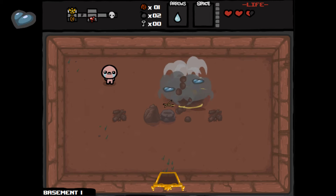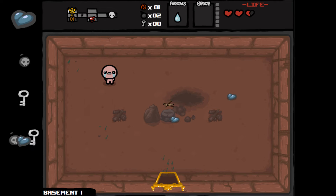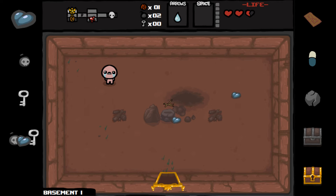Possible drops are soul hearts, bombs, keys, and combinations thereof. It is also possible to find a tarot card or pill, as well as the small rock item once it has been unlocked. There is also a chance of a chest or golden chest appearing. If you have Wrath of the Lamb installed, there is also a slim chance of an eternal heart dropping.